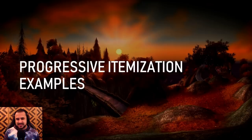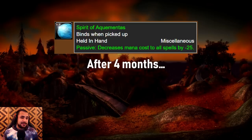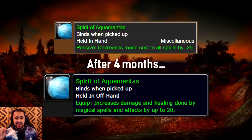Let me give you some specific examples because this topic is a little bit difficult to understand without knowing exactly what we're talking about. I'll start with the Spirit of Aquamentos, a held offhand item that decreased mana cost by 25, meaning it was probably intended for healers, and it was a quest reward in the Linken's quest chain — really cool quest chain by the way. But after four months, in patch 1.3, Spirit of Aquamentos changed to increase damage and healing done by magical spells and effects by up to 20.